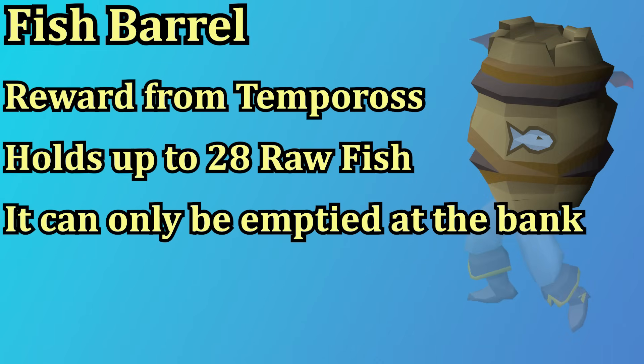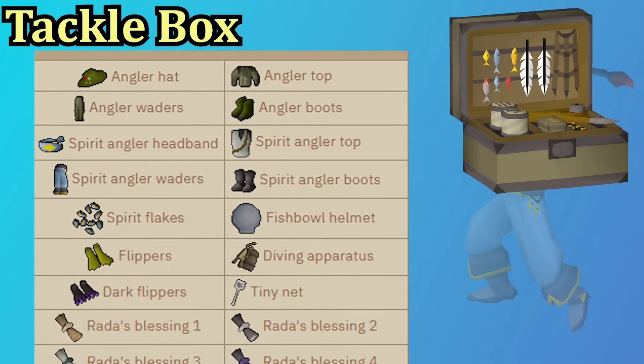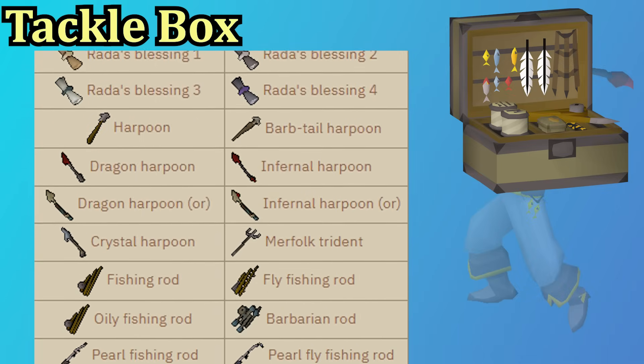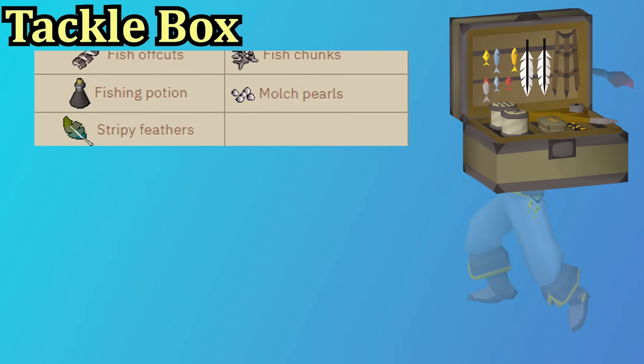The fishing barrel is a reward from the Tempoross encounter. You can fill it with up to 28 raw fish and only empty it at a bank or deposit box — very helpful for any fish you're trying to bank, doubling the catches before a bank trip. The tackle box is another Tempoross reward. It holds all your fishing tools and various fishing items, but you can't use the items while they're in the box, so it's only useful for saving bank space.